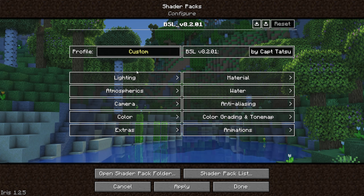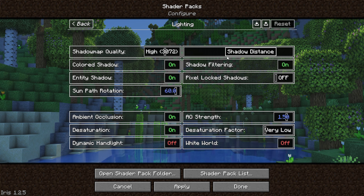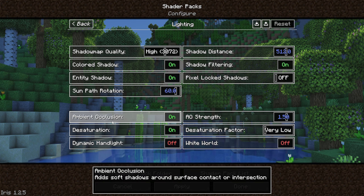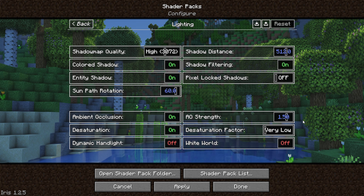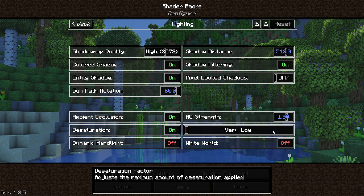To start off with, we're going to go into the lighting tab. Here I've set the shadow map quality to high and the shadow distance to 512. Bear in mind this is going to hit your performance quite hard, so depending on how powerful your machine is, you may want to adjust these accordingly. Then down the bottom, make sure ambient occlusion is turned on with a strength of 1.5, and also include desaturation with a desaturation factor of very low.